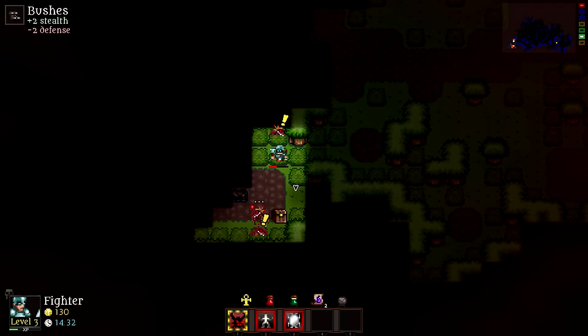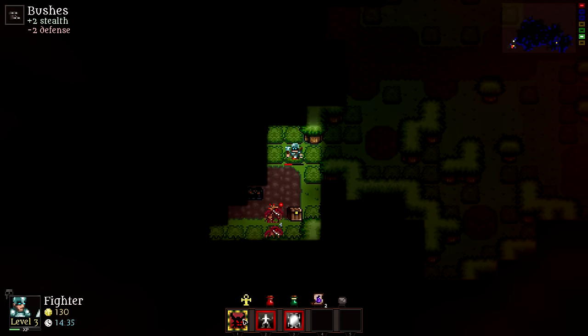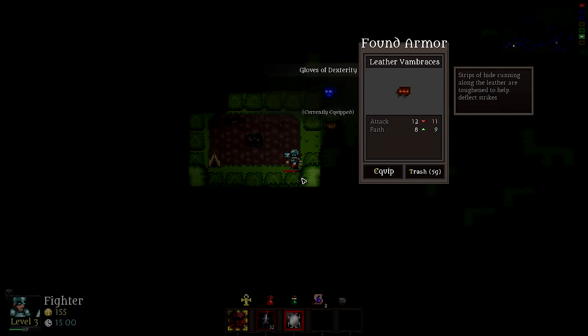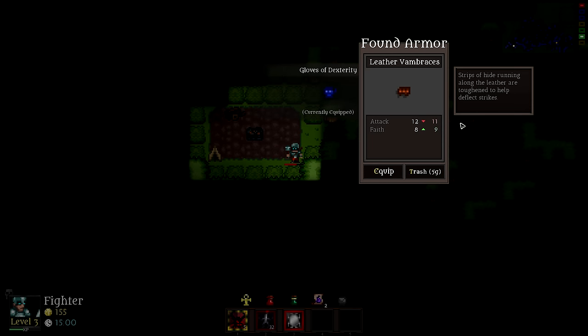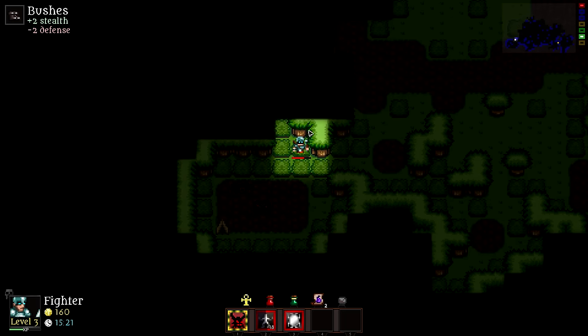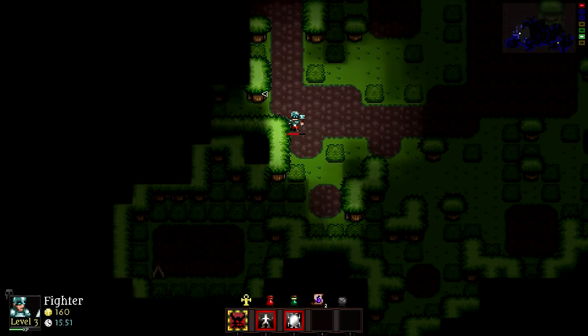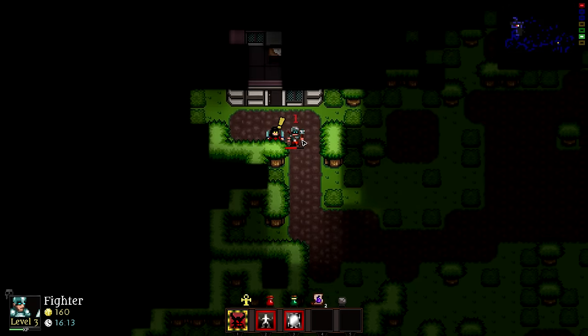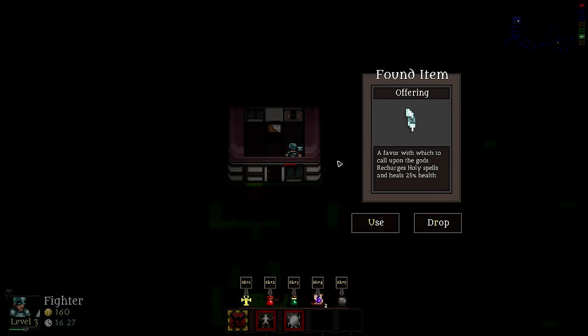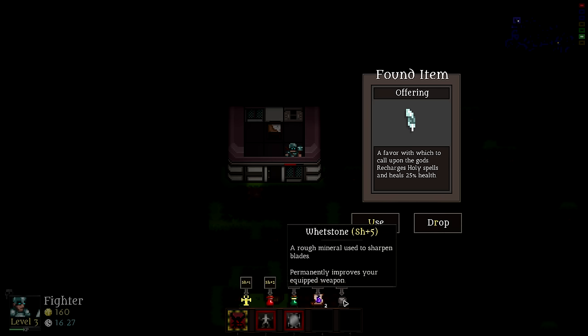Let's see what else we can get going a little further in. Berserk and Stone Skin together might be needed here. Found some leather vambraces — they bring up faith by one but lower attack, so we'll trash them for gold. Let's also look at this consumable: an offering that, when used, recharges holy spells and heals 25% health. That's pretty good. I need to free up a consumable slot to take it.